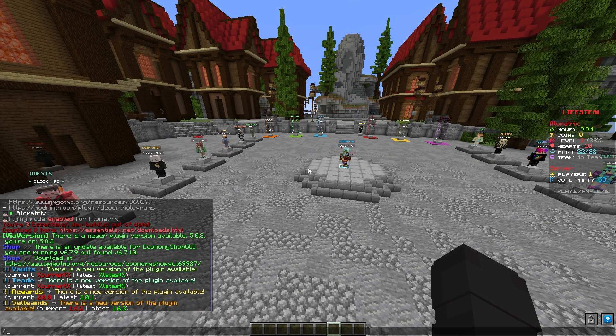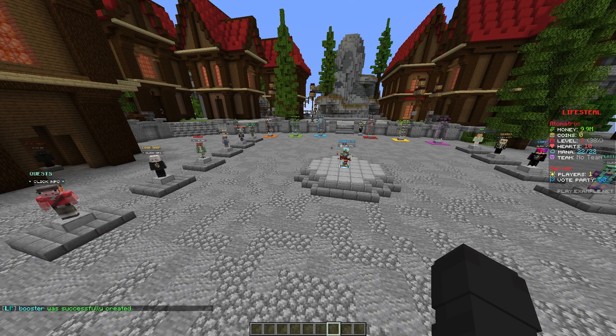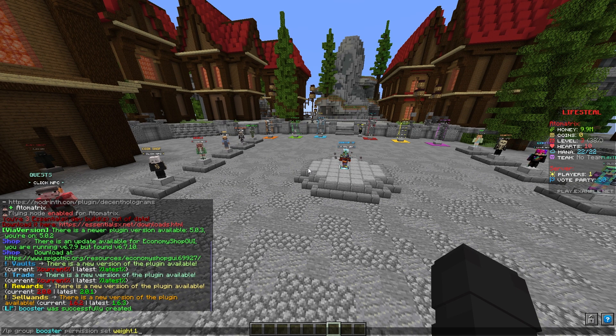So you're going to want to start by making the booster group in the first place. You can do this in LuckPerms by doing /lp creategroup booster. And now you can see the group was created.